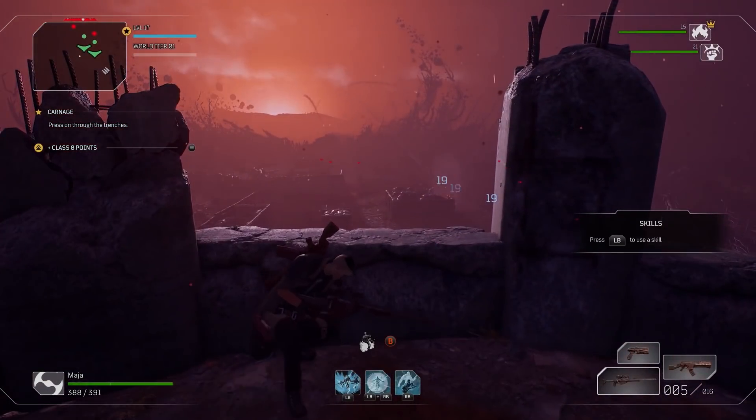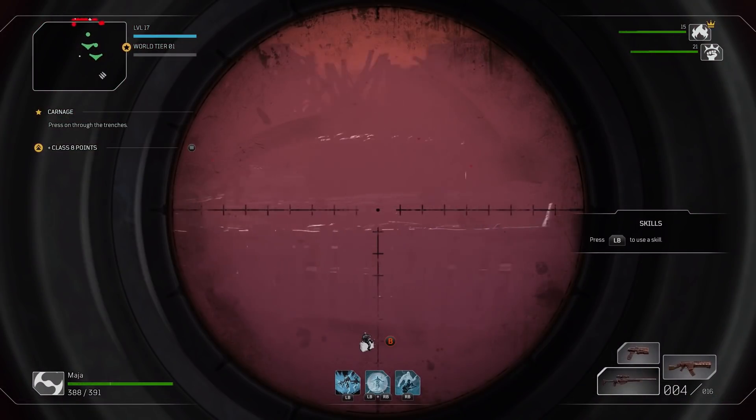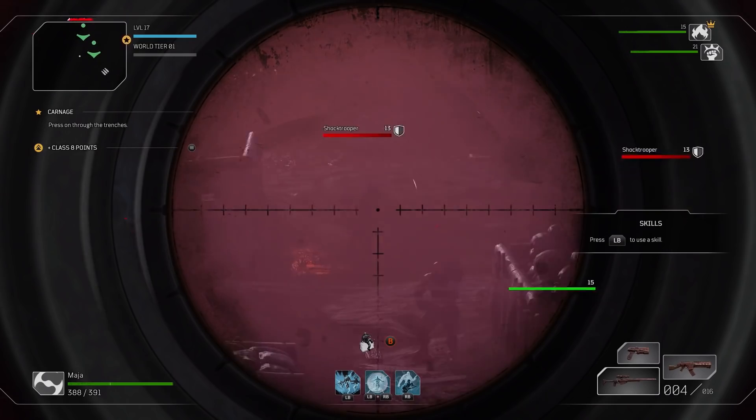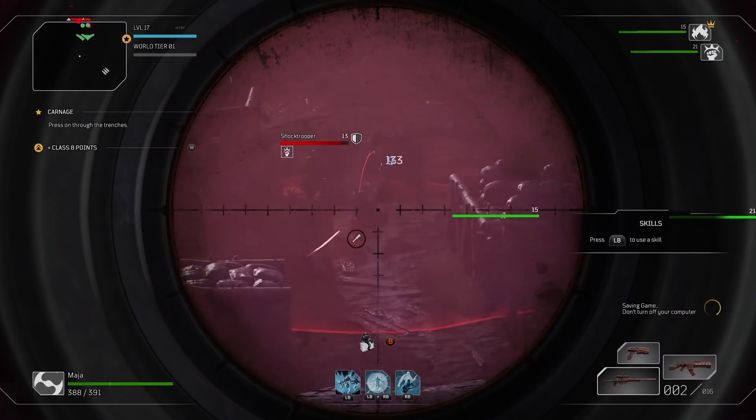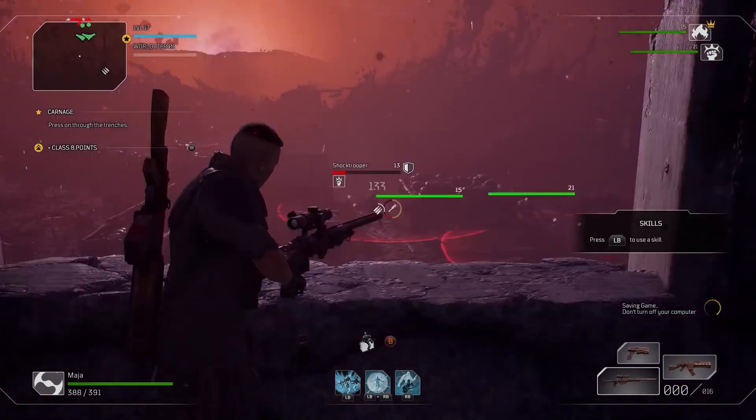The enemies you're fighting — these are the insurgents who the ECA is at war with. Of course, they don't call themselves that. They call themselves the exiles. Understanding the whole tragic story behind this war is a big part of the mystery that you're solving.